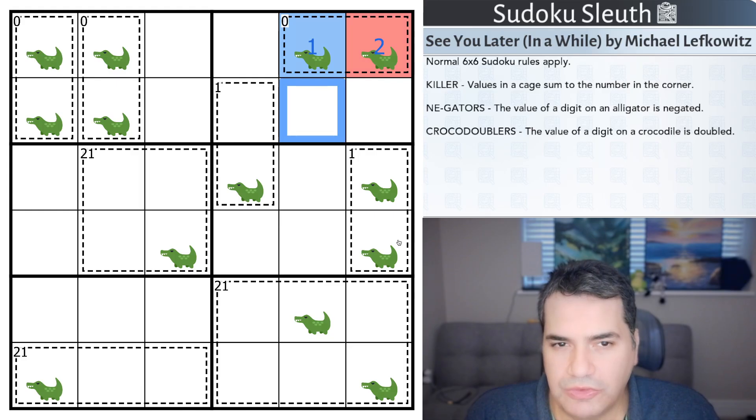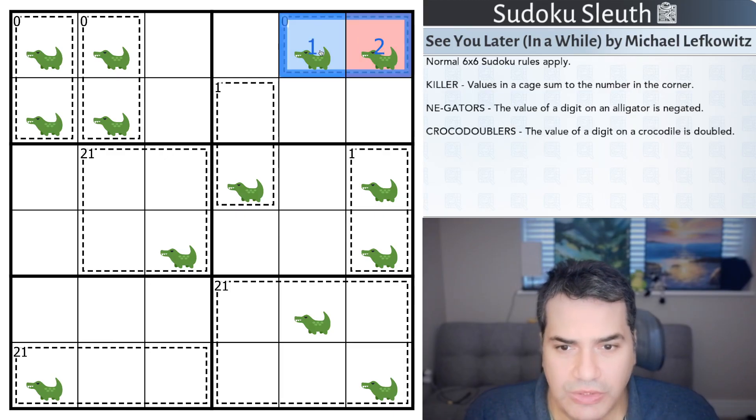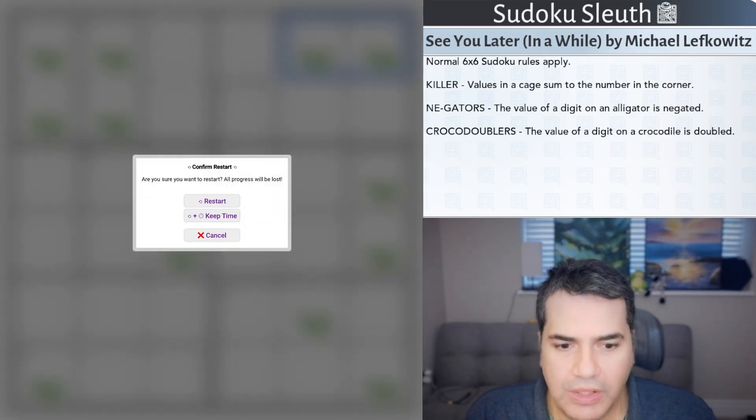I know for some of you that negative values are equally difficult to handle. But I hope you're going to give this a go. It is rated one-star difficulty, and I can already see a few places where it's very constrained — it's probably going to make the break-in a bit easier. If you fancy joining Sleuth on a river cruise and solving this puzzle, the link will be in the description below. And with that said, I'm going to restart the clock.